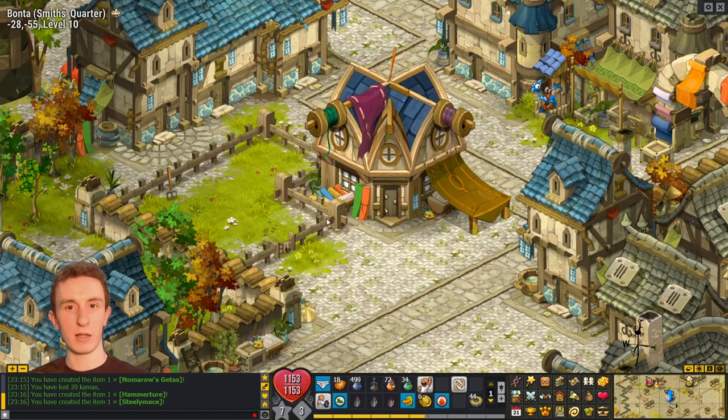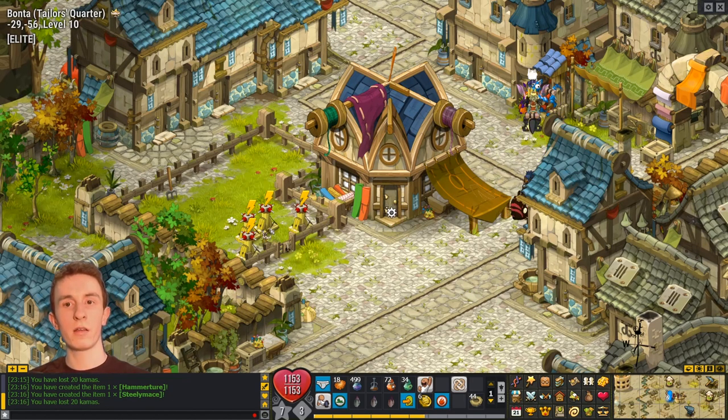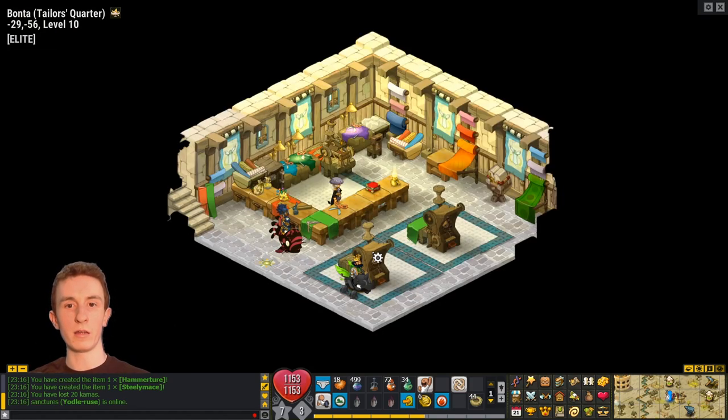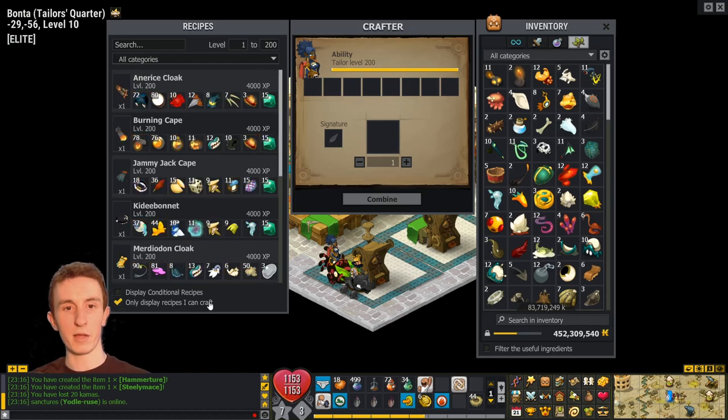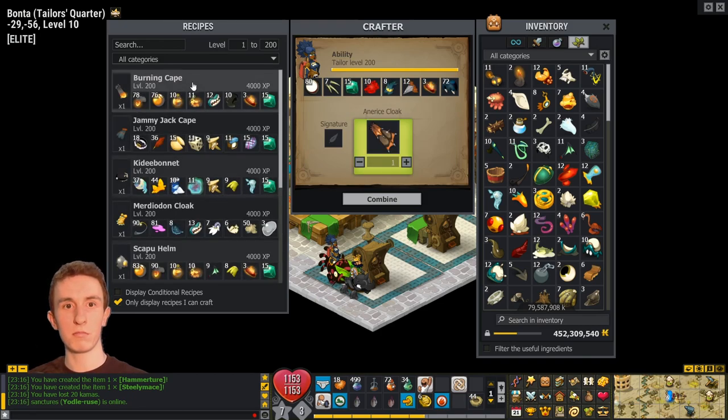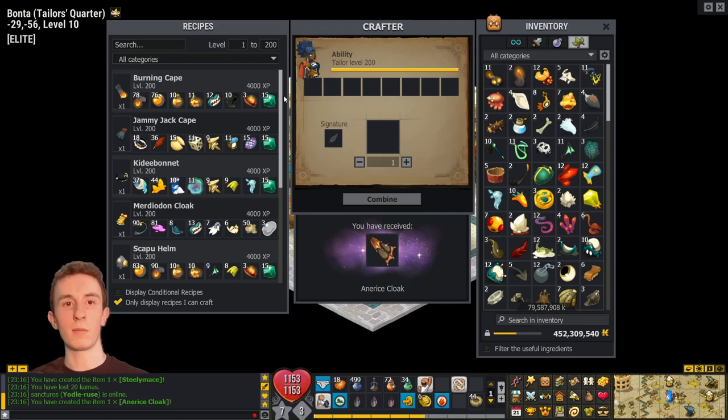Tailor — so after Tailor I'll have to go to the Artificer, and that might be it. I think I managed to get everything done inside of Bonta, except for Artificer of course. But Artificer I don't have too much — I think I have some trophies, and some idols, and a couple shields.